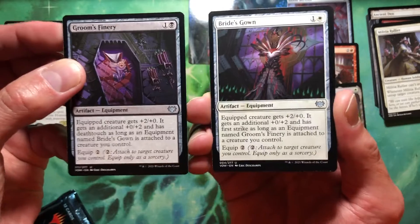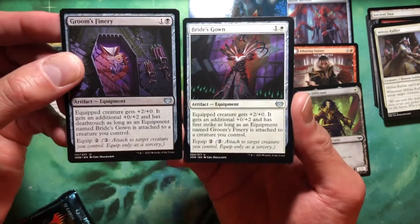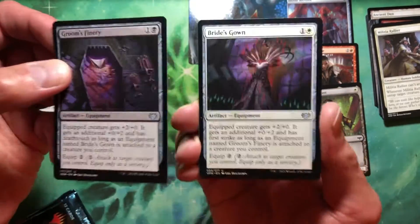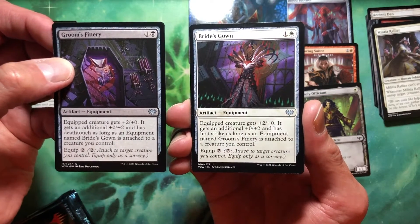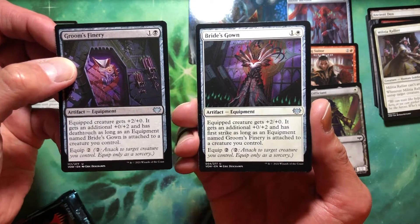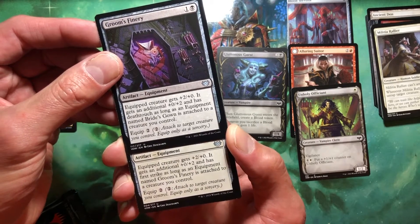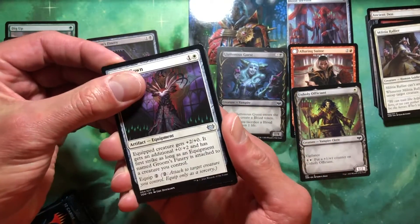Oh, here's the bride! These packs are definitely seated, folks. You have to pay four to get this going, then four to get this going. You need to be in white and black — you're in vamps, you're probably there anyway. Equipped creature gets +2/0 and +0/2 and has first strike as long as Groom's Finery is attached to a creature you control. Put them both on the same creature and you get a 4/4 extra with first strike and deathtouch.